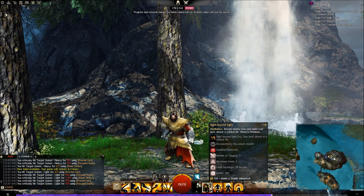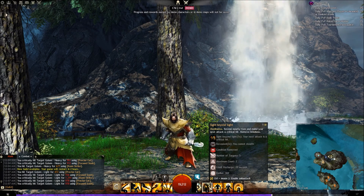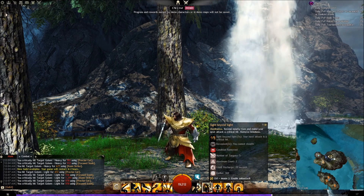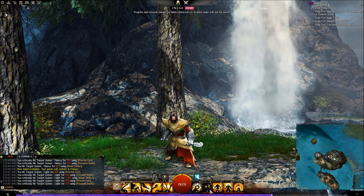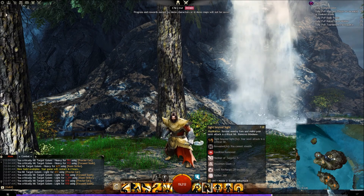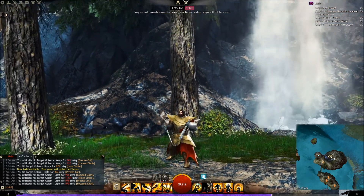The second ability is Sight Beyond Sight. Meditation: reveal nearby foes and make your next attack a critical hit. Also removes blindness. So if you have blindness on yourself, you get to remove that, and you also get to reveal stealth characters — mesmers and thieves, beware. Going ahead and using this right here — as you can see, it's an AoE around yourself, radius 360, recharge 20 seconds, and you can have two charges at a time. It's a pretty nice-looking ability.